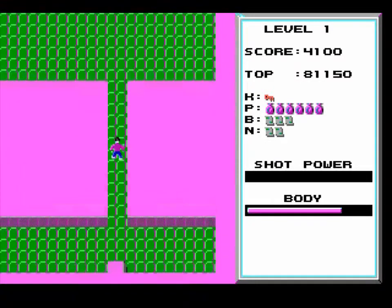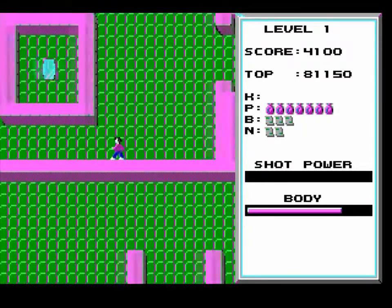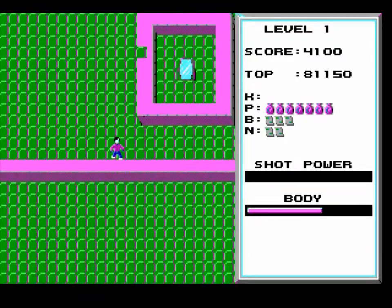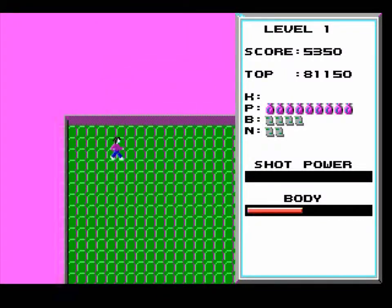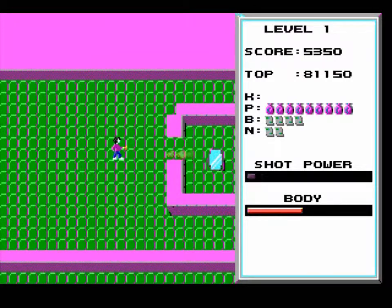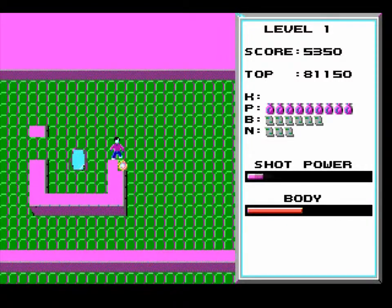I could open that if I wanted, but that's the equivalent of a warp zone for anyone who's played Super Mario Bros. 1 — which is probably almost everyone. Try to get as many keys as you can. The red guy is trouble, but a big shot should be almost enough to get rid of it. You can destroy so many of these walls and get so many points if you want.